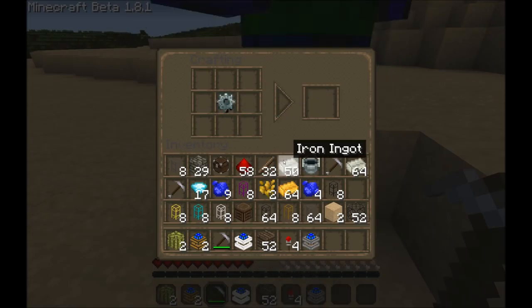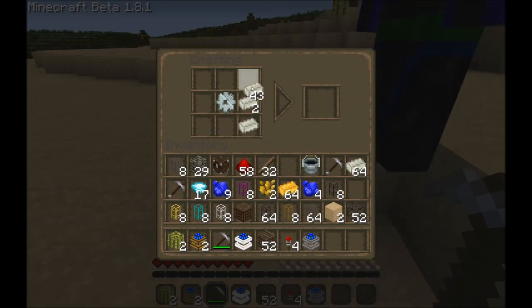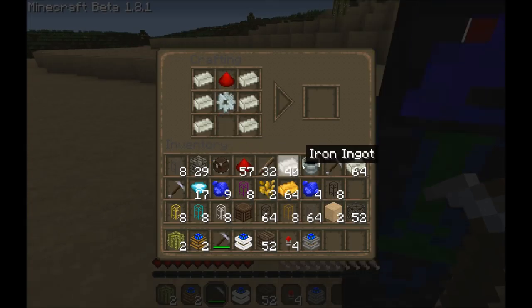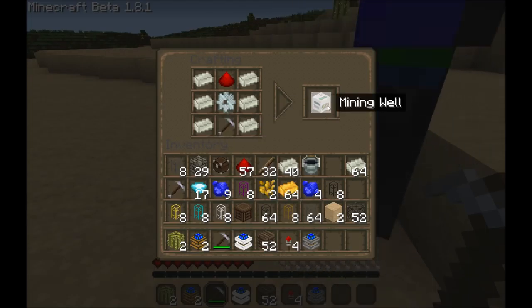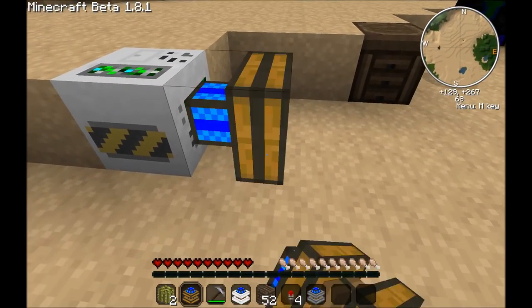A mining well is made with one iron gear, iron along the sides, redstone at the top, and a fresh iron pickaxe in the bottom. And that makes you a mining well. Mining wells, I believe — this will be good to test — can be run just by a redstone engine.